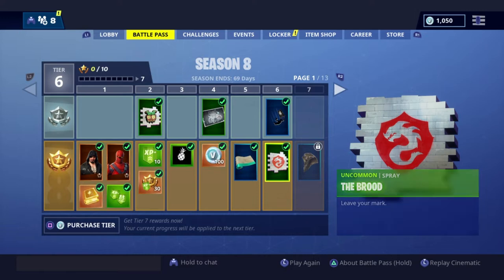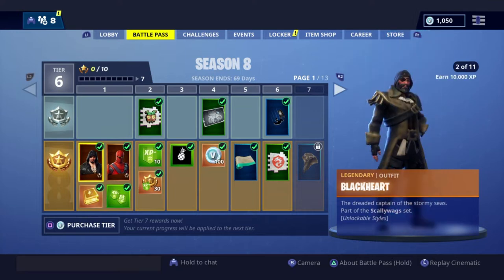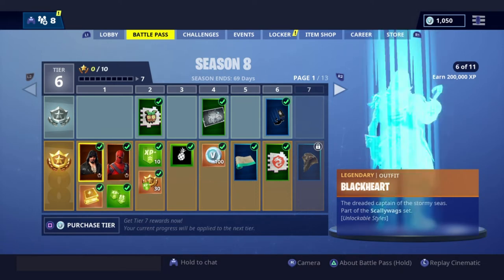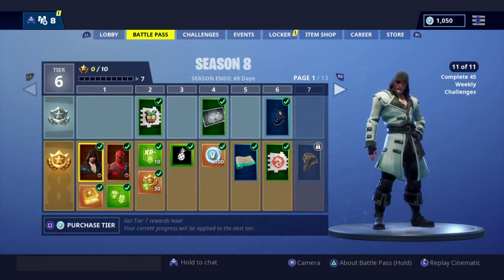I already unlocked it. It didn't record when I unlocked it first. The first skin we have is Blackheart — the dread captain of the stormy seas. It has 11 variants. That's just Pirates of the Caribbean. This man has lead light in his body. Shout out to Assassin's Creed — that's basically Assassin's Creed. But that's a dope skin.